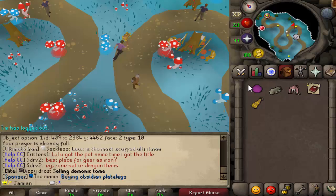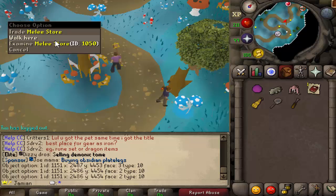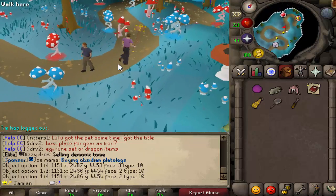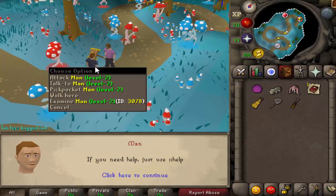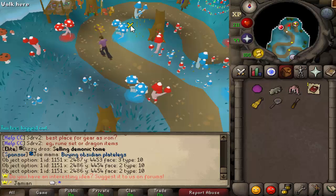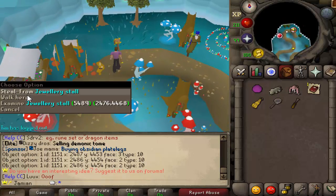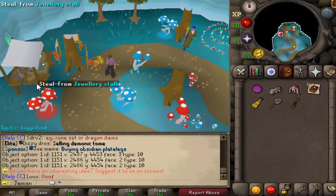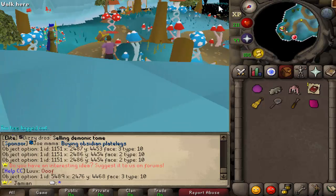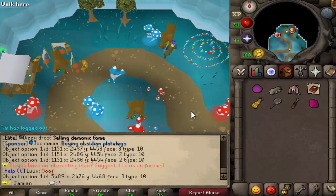You also have some stalls over here — a general stall that requires level 1 with just general items. You have a melee store and some men. Pickpocketing doesn't work right now — I know it did at one point, I need to re-add that. Not that it matters, but pickpocketing is something we can do in the future to improve thieving. The jewelry stall is level 75 and it does work. A Wise Old Man is available here. That's it for the trading grounds, and you can use the fairy ring to get back to wherever you want to go.